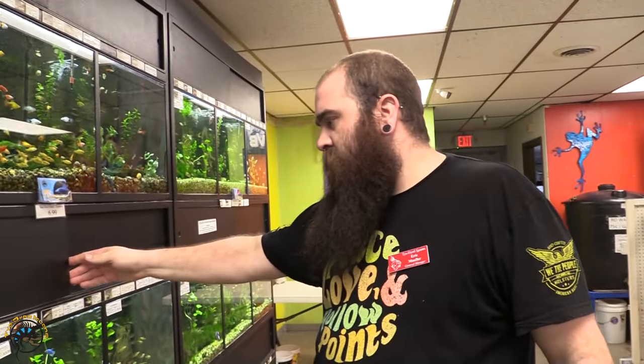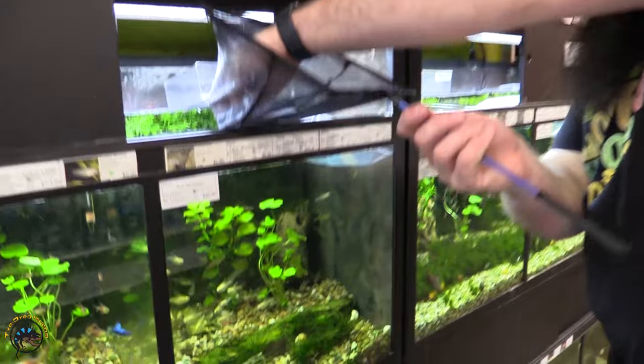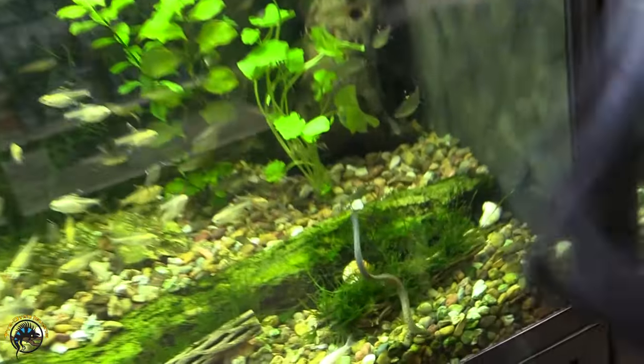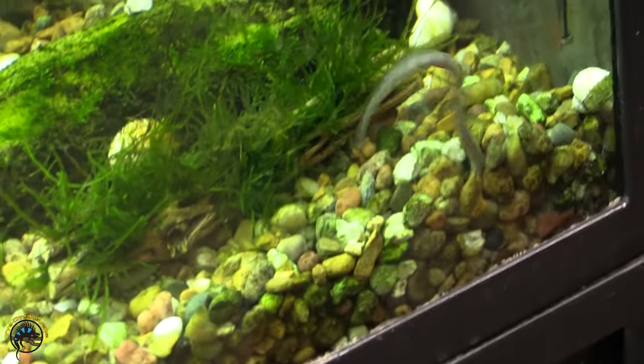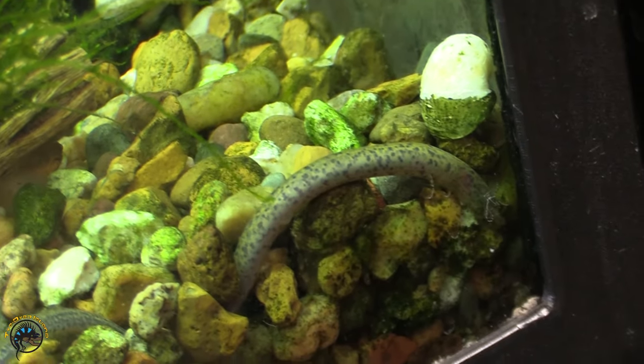We got some electric blue rams — some really nice looking guys. We also got in a marbled swamp eel, really cool, kind of derpy looking. Gets big but stays slender, good with community tanks, tends to hang out on the bottom and eats small stuff down there, so it won't harm the other fish.